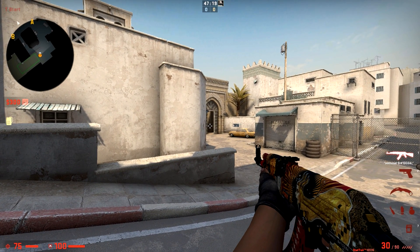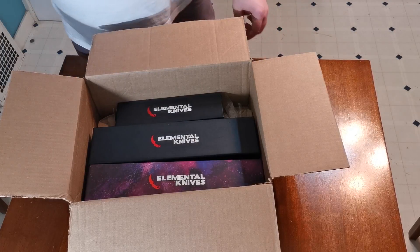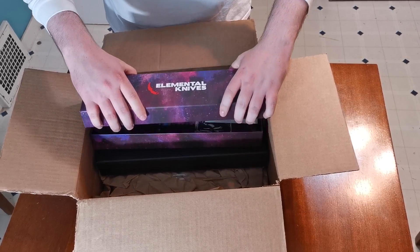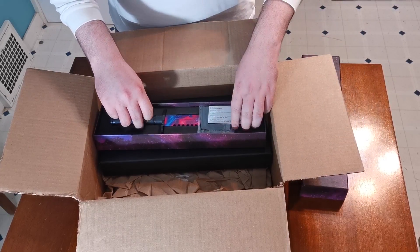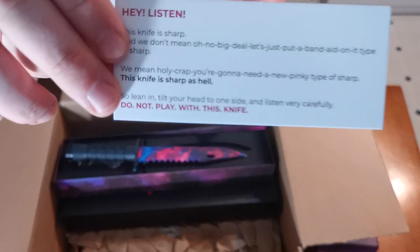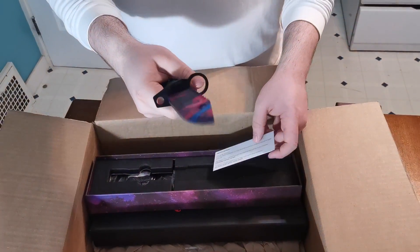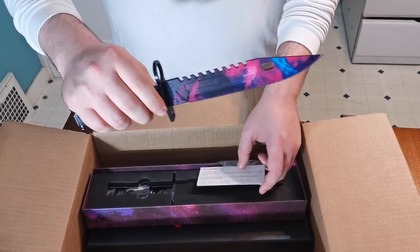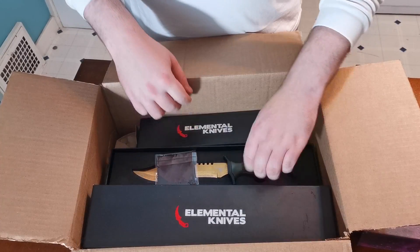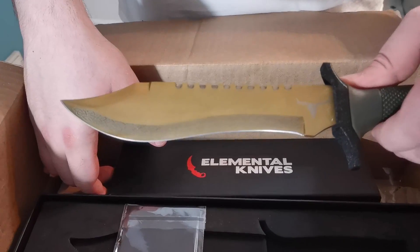But first, a word from our sponsors. Hey guys, look at this new box I just found — sponsored content. Elemental Knives. Let's open this baby up. And there's a little note on the side that says: hey, listen, this knife is sharp — do not play with this knife. That's true, this knife is very sharp, but it's a beauty as well and it's got heft behind it. Let's check out the second one. That one's easier to open, and it's a lure. Oh, it's a beauty. Link in the description.